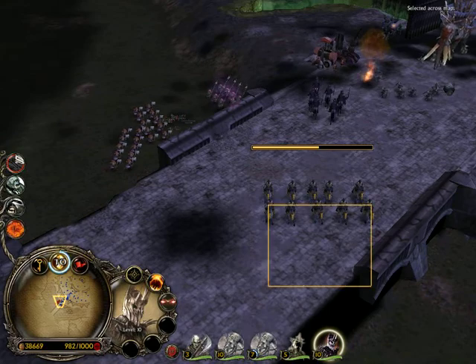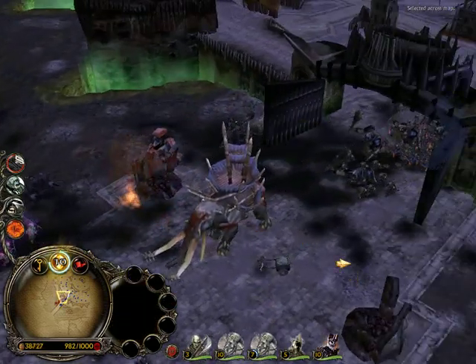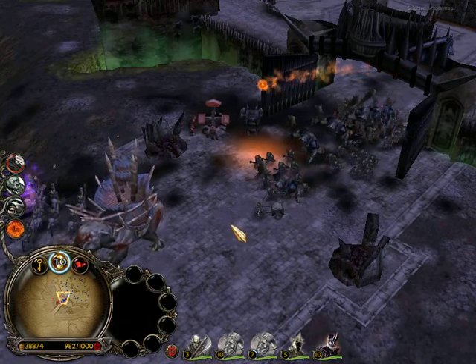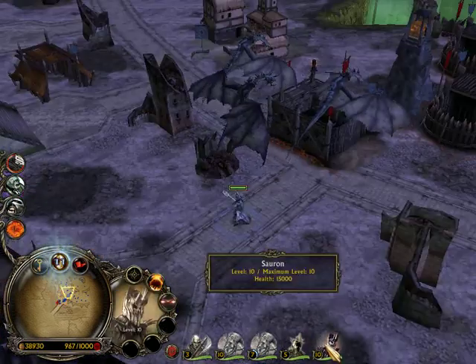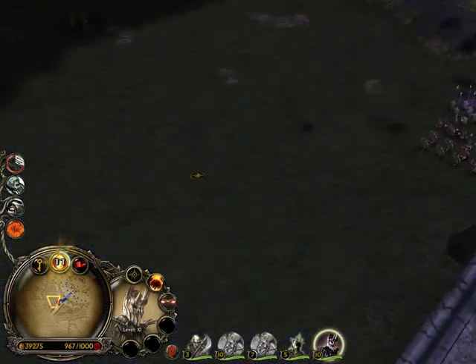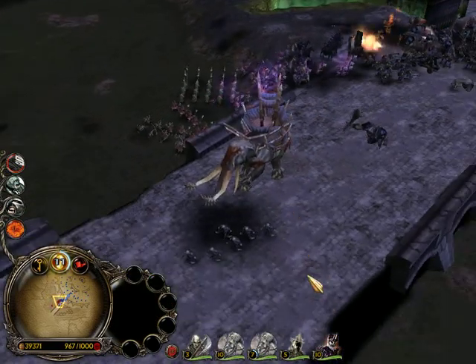All my troops are now leaving and I'm hopefully going to show you a bit about Sauron and his abilities and stuff once all these guys have got out. He's just loaded up and I think I should probably go and use him somewhere. I think I'll send him out to like the middle of the map here, just there, and then I can sort of demonstrate his abilities.